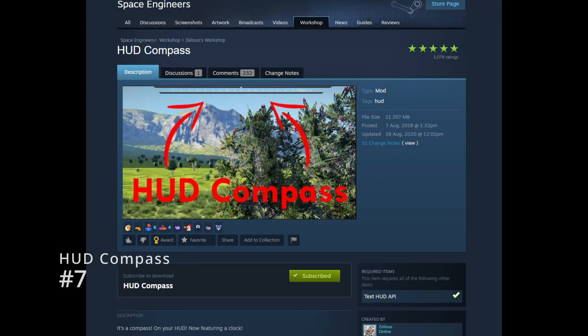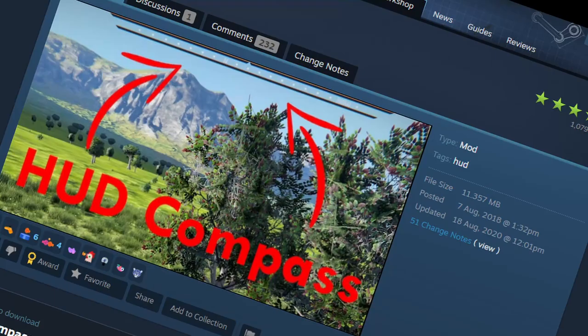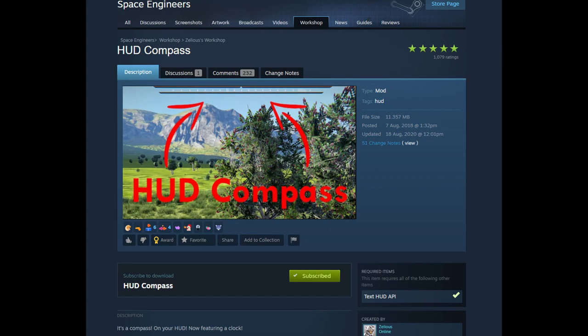Coming in at number 7 we have HUD Compass. This is the first mod on our list to actually add to the interface. All it does is add a small bar at the top of your screen that simply acts like a directional compass, as opposed to a non-directional compass. It's not quite as useful as in Skyrim or Fallout, but it's still a valuable tool to help you find your way in the darkness.